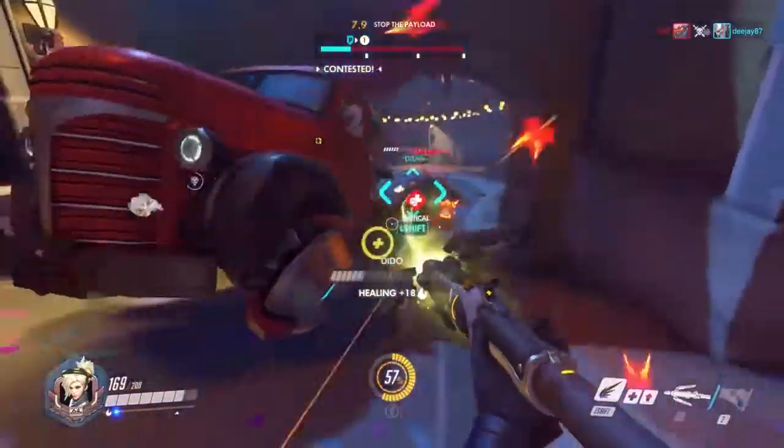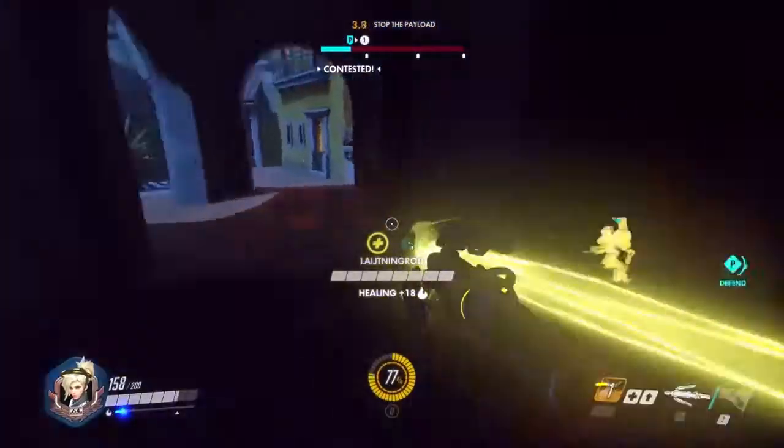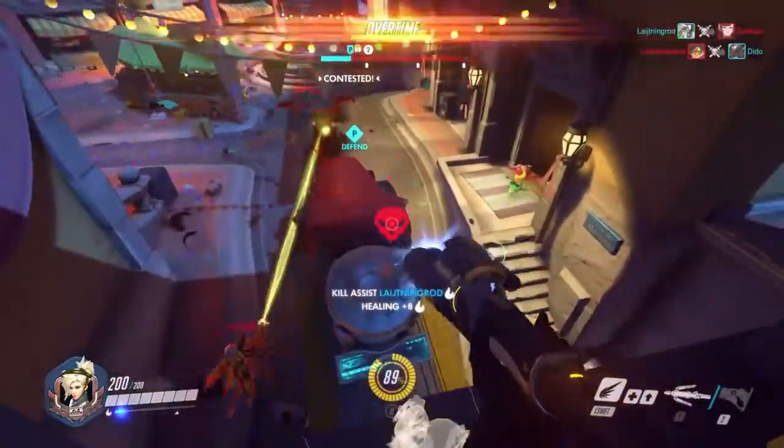The second custom option is that Guardian Angel prefers beam target. With Guardian Angel preferring your beam target, it should hopefully reduce some of those situations where lots of your team are in the same place and you perhaps target the wrong person by accident.